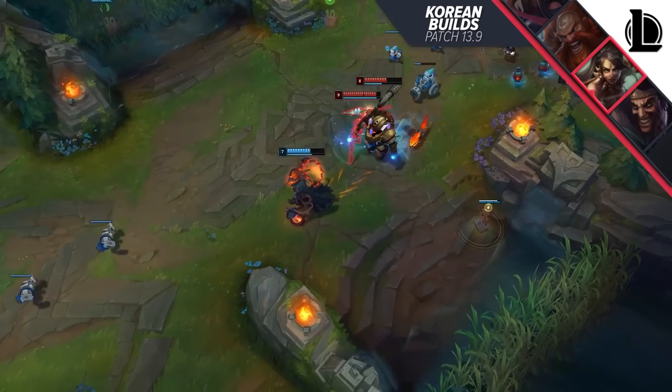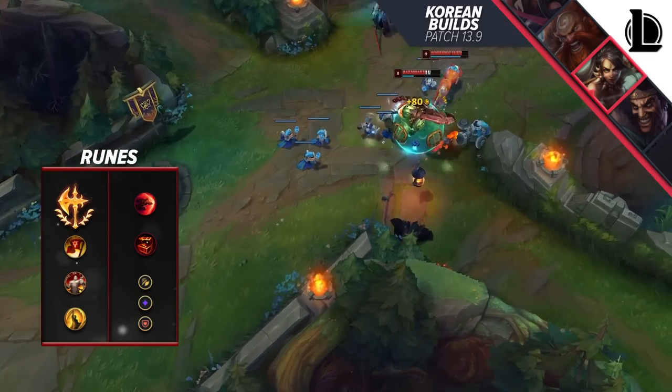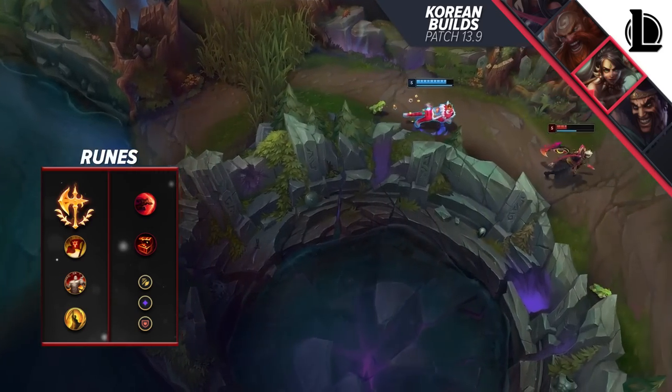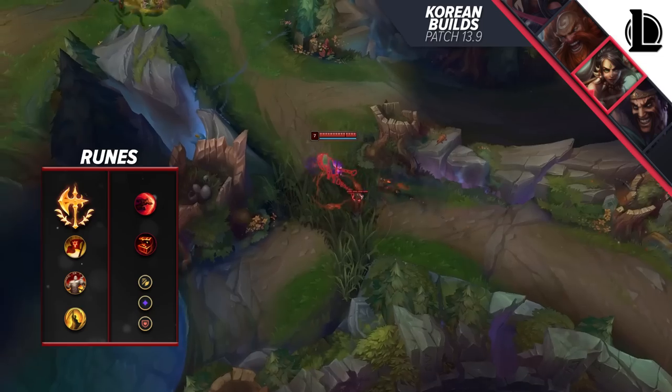Alternatively, you can look into a Conqueror variant of Nidalee. This is usually supposed to help you into bruisers and helps you deal with some crowd control, as you're running Conqueror, Triumph, Legend Tenacity, Coup de Grace, Sudden Impact, and Treasure Hunter. For shards, you'll run Attack Speed, Adaptive Force, and Armor.